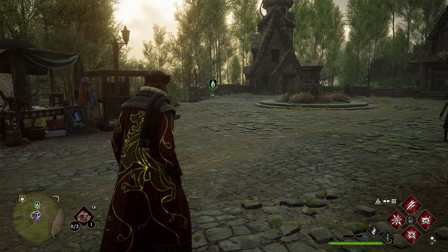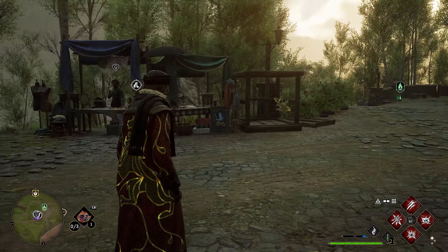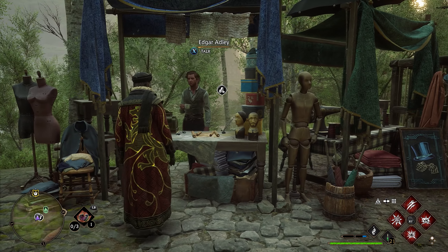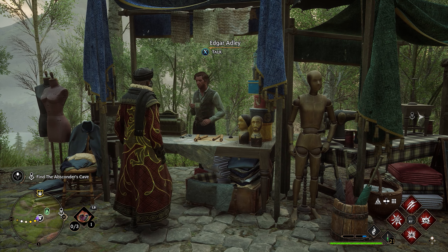That's not going to pop up on the map because it's locked behind some side quests. Just to the left of the Floo Flame, we're going to have a vendor. You're going to want to walk up to this vendor and speak to him, which will start a side quest. After speaking with Edgar, he's going to ask us to go to a cave and find an heirloom.